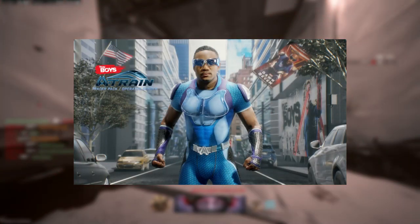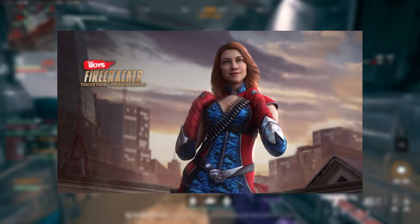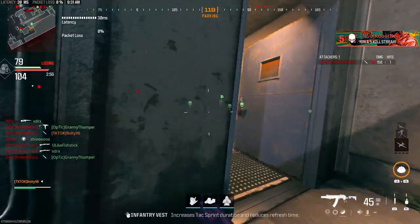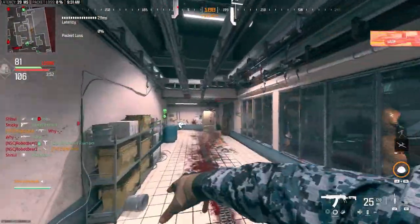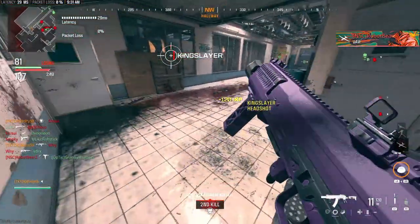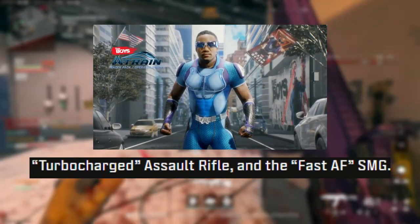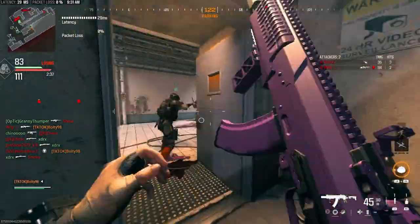We also have two bundles to talk about: Train and Firecracker. These are both The Boys collaborations — tracer packs with two weapons and an operator each. You can expect these to be around that 2400 COD Points mark. They look nice; I just wish we didn't do The Boys again, but I'm not arguing. For Train, you'll be getting an SMG and an assault rifle.